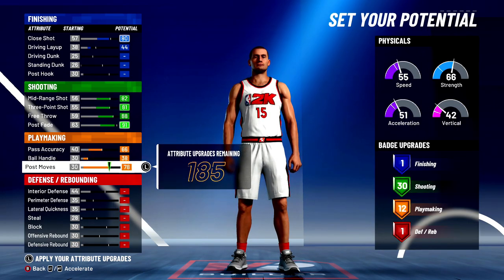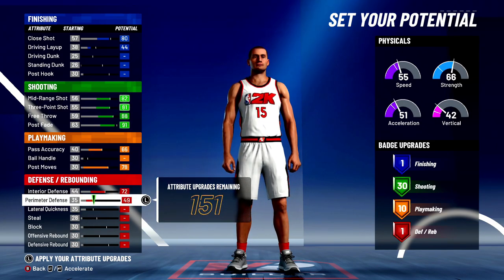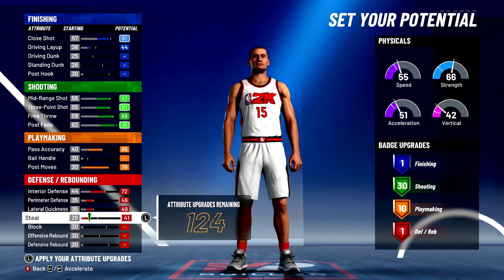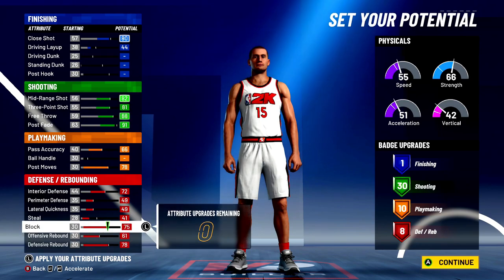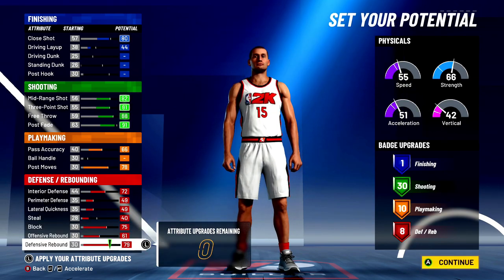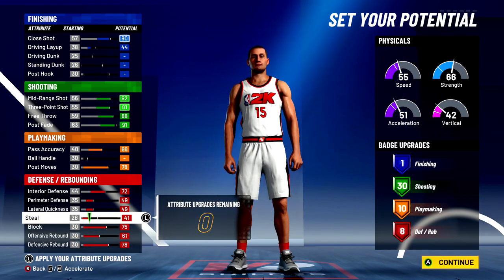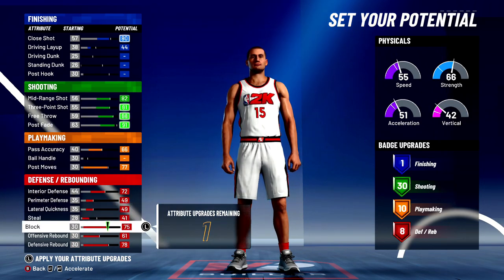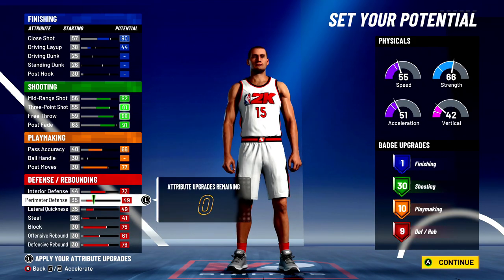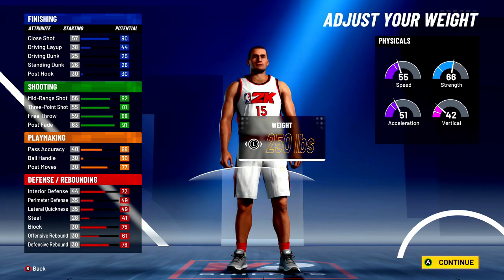We're going to max out pretty much everything here. We're not going to max out the ball handling, though, because we only want 10 badges at playmaking. You could max that out and have more than 10 playmaking badges, but I felt like 10 is really all I needed. You can go up to 12 if you max out the dribbling, but at what cost? You'd probably have to take down your steal or your layup. What you'll end up with is one finishing badge, 30 shooting badges — which is more than enough — 10 playmaking badges, and no defensive badges, which fits Joker perfectly.